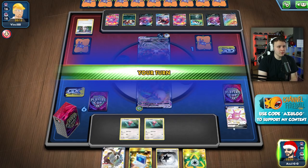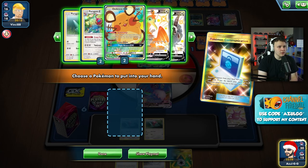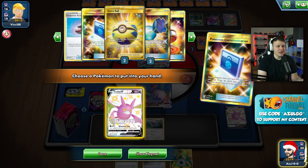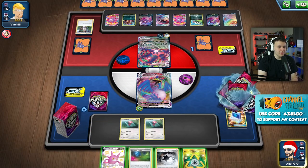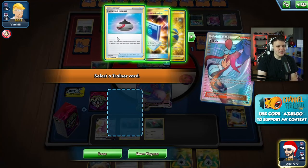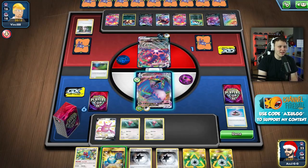Cramorant VMAX to the active - Glimwood Tangle is a nice top deck. I might grab the Crobat here because we can draw five with Crobat, which is still pretty reasonable. Then look for the Dedenne afterwards - we got a couple outs on the Dedenne. The Reset Stamp is in the deck. I think that makes the most sense - we want the Powerful Energy. This is our only attacker we plan to use for probably the rest of the game, so getting the Recycle back doesn't do a whole ton. We got the Evolution Incense, we can get the Porygon and put a bunch of energy on it.